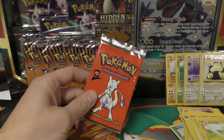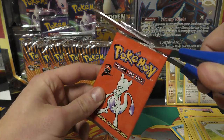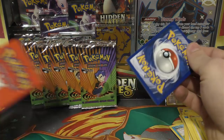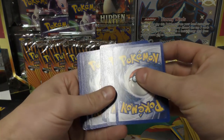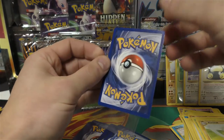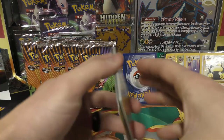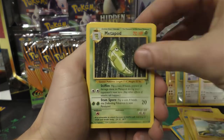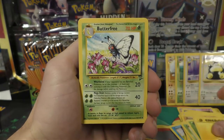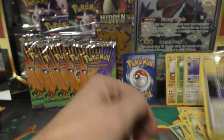He had just offered me a good amount to buy my Base Set 2 PSA 10 Charizard and the regular Base Set Charizard, but I turned it down mainly because I don't know where there's a Base Set 2 Charizard at the moment. Base Set Charizard was up to about $2,000 — it was $1,500 then went to $2,000, dipped back down to $1,500 for a while, and now it's back over $2,000.